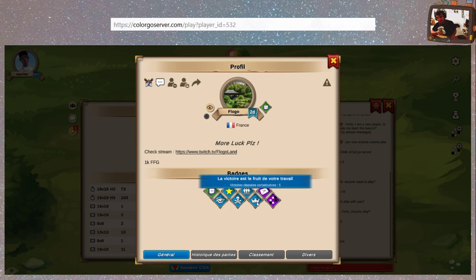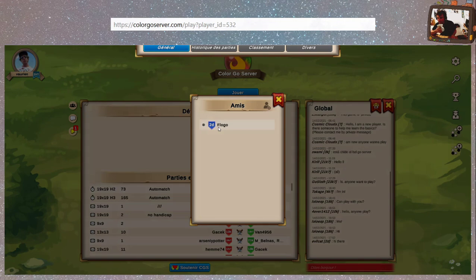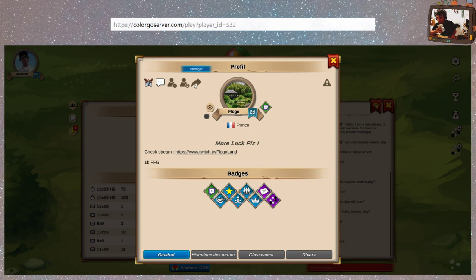J'ai qu'un ami. La victoire est le fruit de votre travail. Message envoyé 500. La plume est plus forte que l'épée. C'est en forgeant qu'on devient forgeron. Partie classée jouée 50. On peut signaler ce joueur — on va pas le faire parce qu'il est quand même sympa. Supprimer un ami, bloquer, et partager. On va regarder ce que ça fait — le lien a été copié dans le presse-papier.